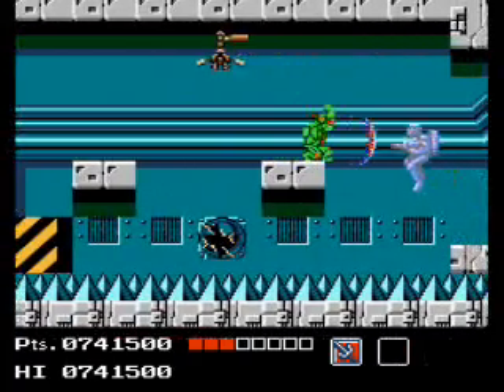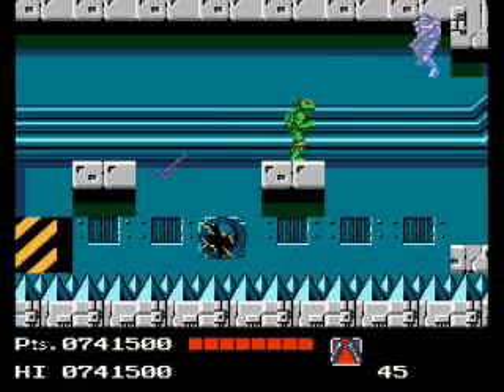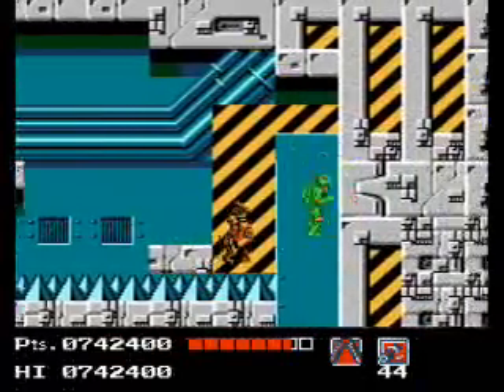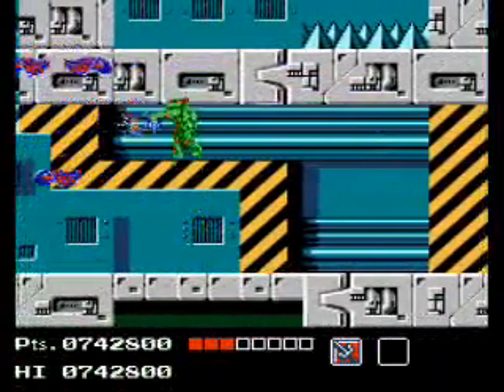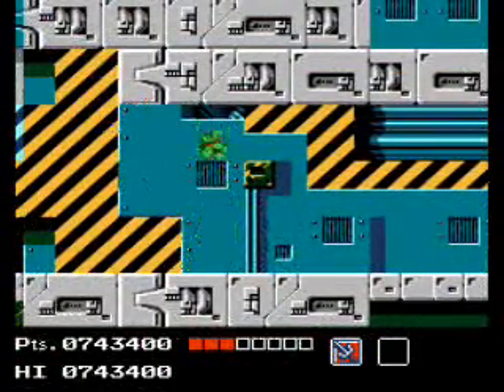The Hallway of Doom is the section right before Shredder that has tons and tons of jetpack dudes. Jetpack dude — he's dead and I just got hit by a laser. Way to go, Mikey. Lots of dive-bombing beetles — let's just use Raph since he doesn't have any sub-weapons and can still take a few hits, so we can save our turtles with scroll health.